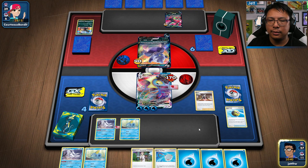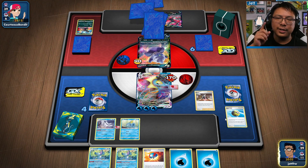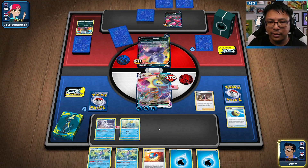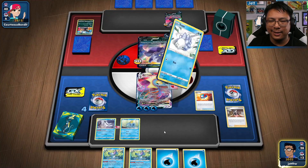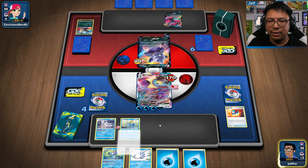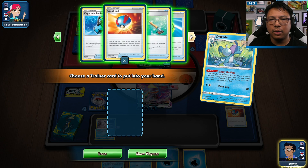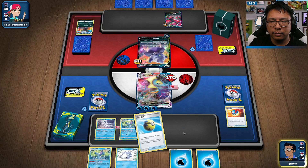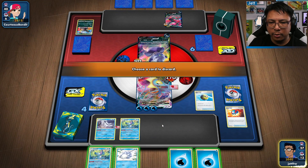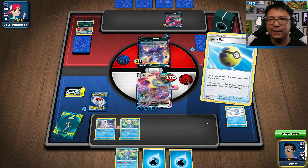We'll Marnie here — I know I'm getting rid of a ton of cards. Drizzile actually helps, this is good. Let's throw the Great Ball first — actually I'll take the Snom because we have to. I'll take a Capacious Bucket and then a Quick Ball. We'll throw the Quick Ball and get rid of Snom. I keep thinking I have an Inteleon V, which I don't.